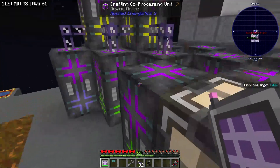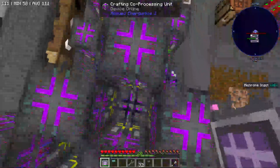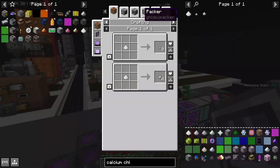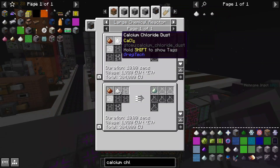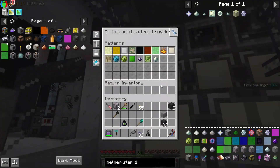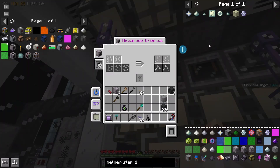Since crafting storages retain items that are outputs of crafting recipes inside them until a crafting recipe is finished, if we set up a recipe that makes calcium chloride from shellite dust and then use that specifically to make nether stars, the calcium chloride dust won't get unceremoniously dumped into an electrolyzer before we can use it. So that's what we'll do. I'm putting this nether star dust recipe into the EV chemical reactor, where it's required to go anyway.